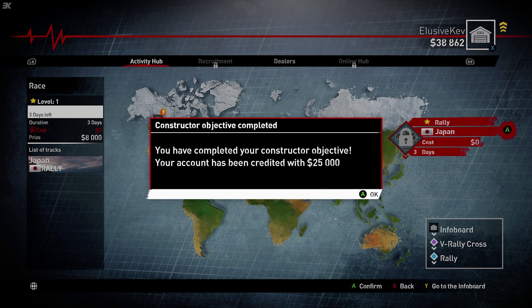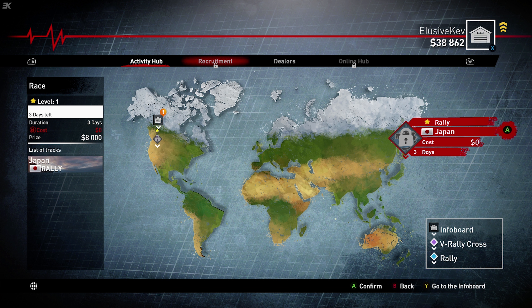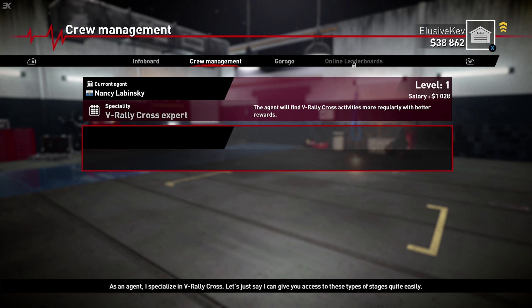Those repair costs might start rising sharply. As we return, we got our $25,000. I assume we've got enough money to actually buy another car, but I'm not sure we're going to be doing that yet. As a driver just starting your career, you will not be alone in your journey. You'll start working with people who will help you manage your contracts, car, budget, and so on. As an agent, I specialize in V-Rally Cross. Not all agents specialize in V-Rally Cross — some are passionate about rally driving and some prefer other disciplines, so different specializations are possible.